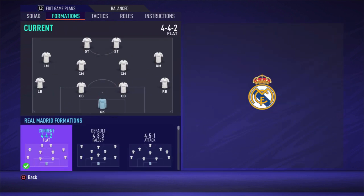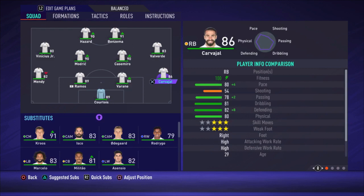Let's start with the formation — it's the 4-4-2 flat formation. We're starting with Courtois as the goalkeeper, Carvajal as the right defender, Varane and Ramos as the center backs, and Mendy as the left defender.